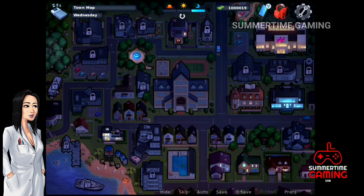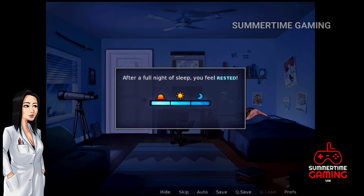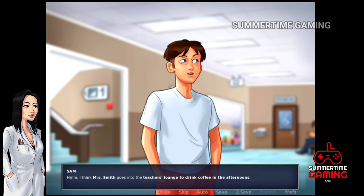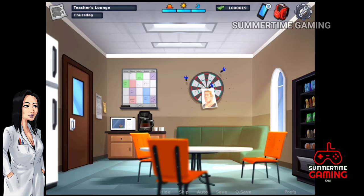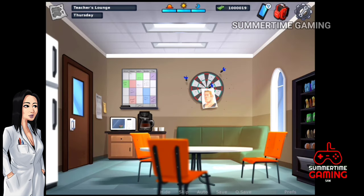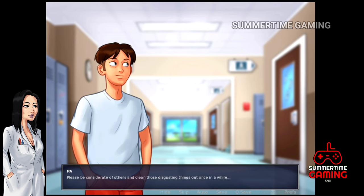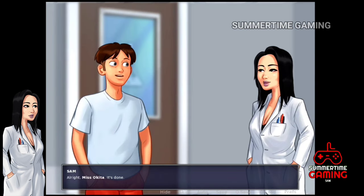After sleeping, it's a new day. In the morning we go to the first floor, to the staff room, and mix the blue serum into the coffee. Once done, we go back and tell Miss Okita that we have done the job.